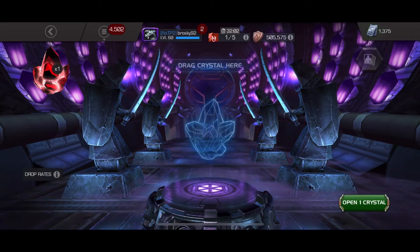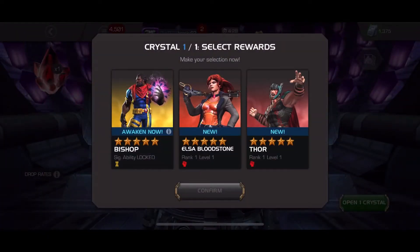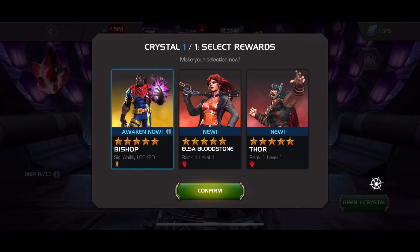We also have a 5-star nexus crystal here, so we pop that open and the options aren't great. I just recently got a 6-star Elsa Bloodstone, so I didn't want another 5-star. I didn't feel like I wanted Thor, so I decided to go with awakening Bishop just to get the iso and 6-star shards.